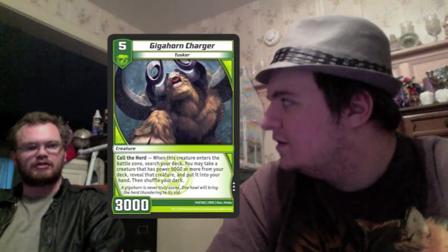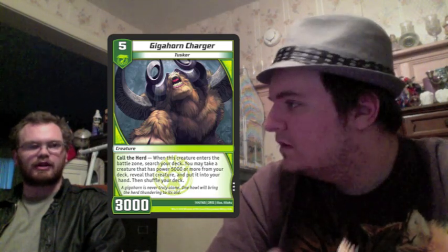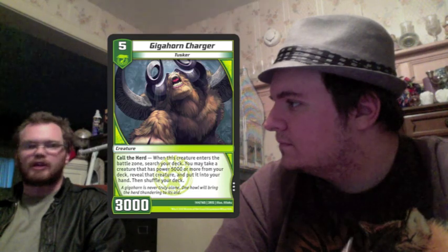At five mana he dodges most removal. At three thousand power he's hit by Heat Seekers, but usually people will reserve their Heat Seekers for more important targets. Once he's used his effect he's not really a threat — people will use Heat Seekers on Chimera bait generally, and on three-drops that do things when they attack. If they're planning to Heat Seeker him, it's simply just to keep you off the field, nothing more.